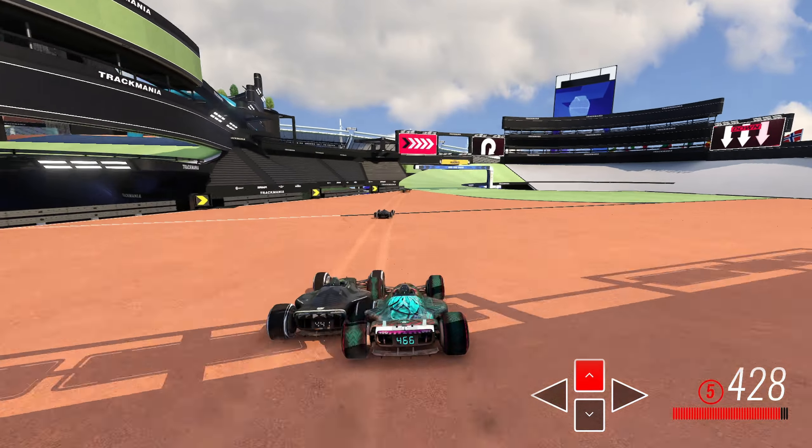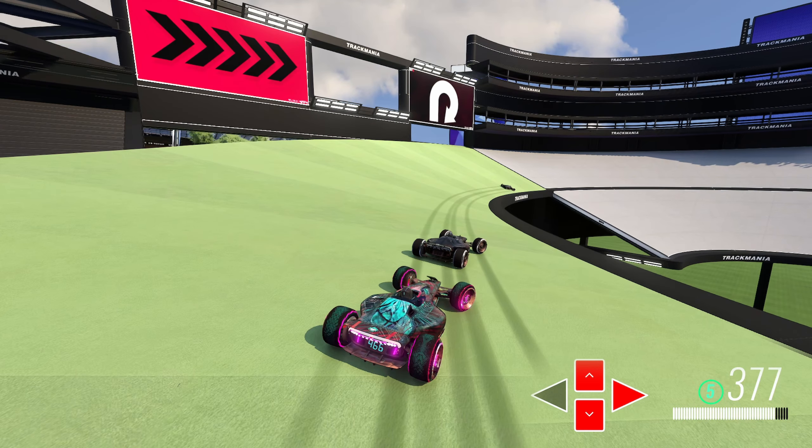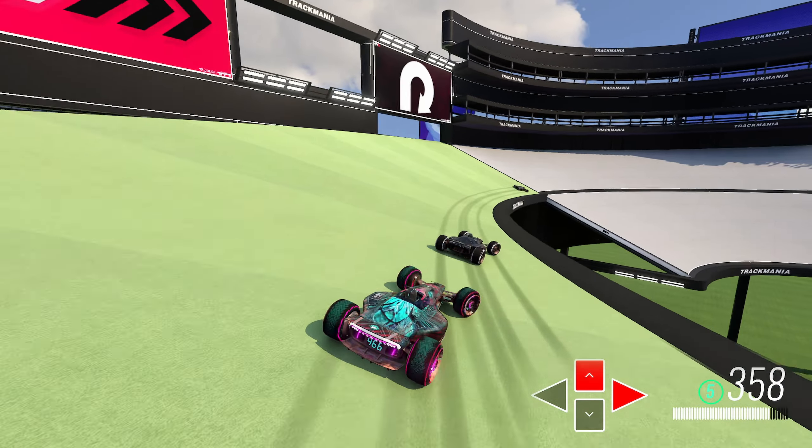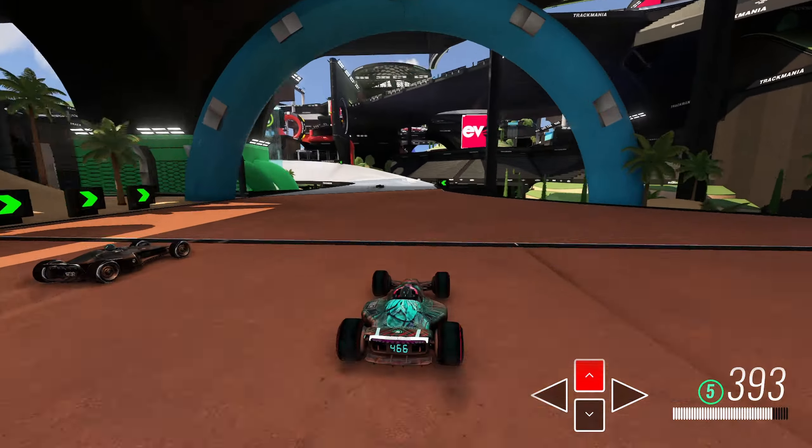After this jump, you want to set up very, very wide — about as wide as you could possibly get — for this next turn. Even during the turn, you'll see me brake so I can get even tighter on the exit. I don't think you really want to brake here, but in that moment I thought it was the best option. Even with the braking, we'll end up on a similar pace through this dirt section.